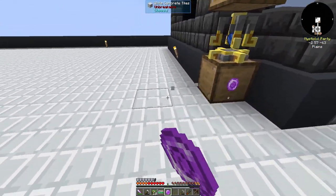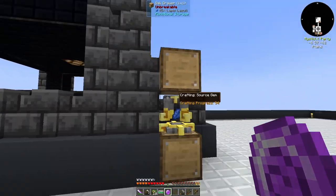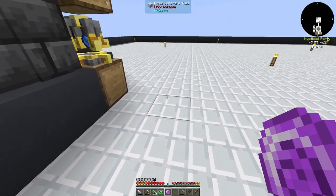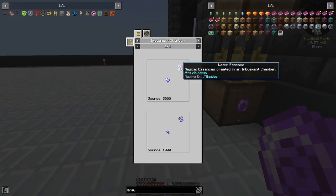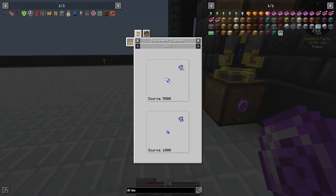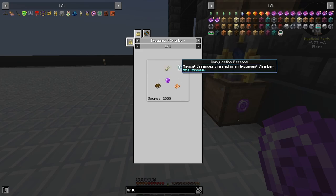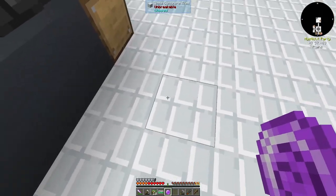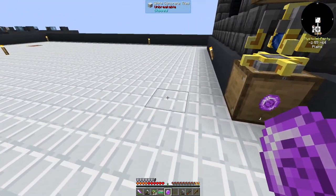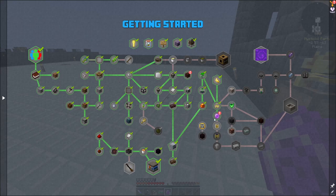That is the easiest and most minimalist way to set this up early game. You can expand this for every single different essence later on — once you get air essence, you can do barrel, imbument chamber, barrel, and have ritual pedestals on the back. The essence is actually really easy in this pack. For conjuration essence, for example, you need a book, a wilden horn, and a starbuncle shard. Those don't get consumed, which is nice. You space them one block apart so recipes don't get intertwined — super easy to automate.